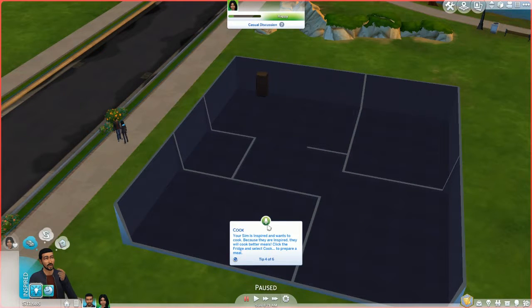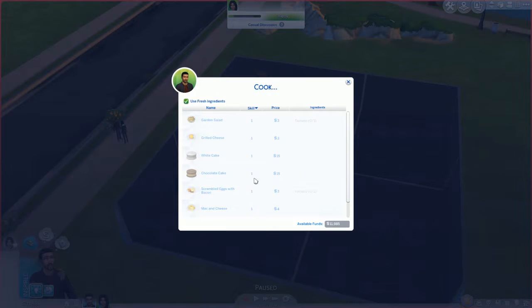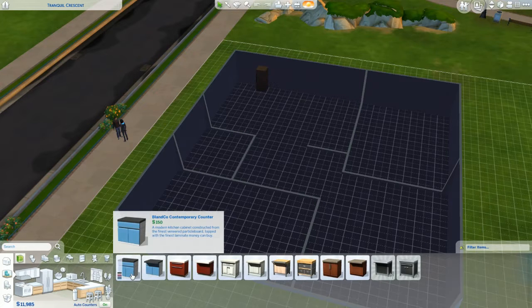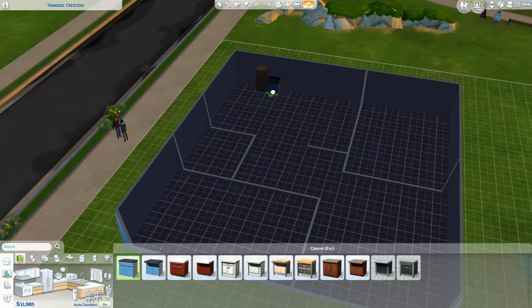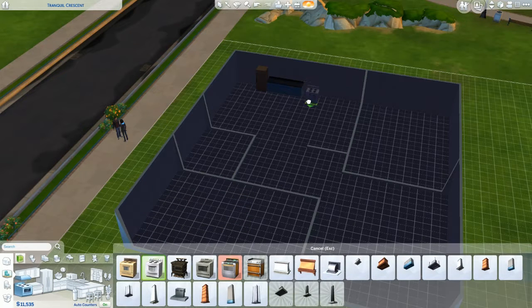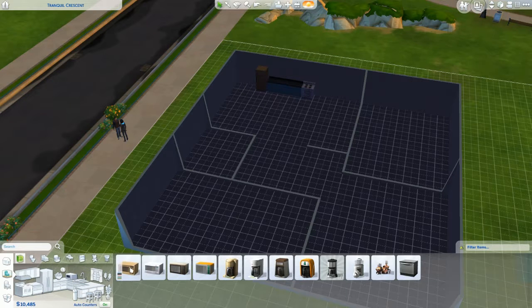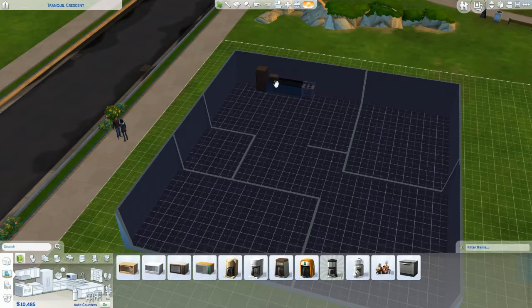My Sim is inspired and wants to cook! Click the fridge and click cook, use fresh ingredients. But there's no available counter space — oh god. Okay, we're gonna need a counter. I mean it, I promise — one day I'm going to sit down and figure everything out. For now, let's get a microwave and put it right by the fridge.